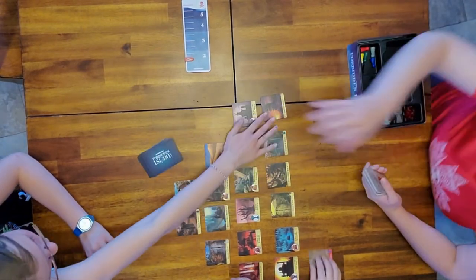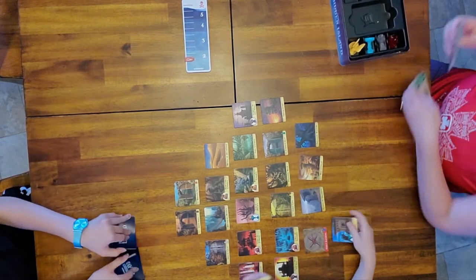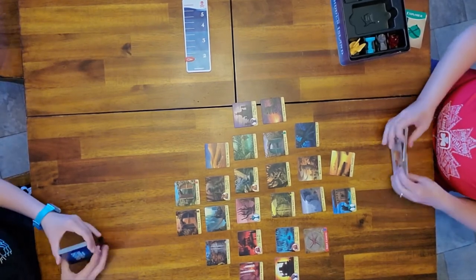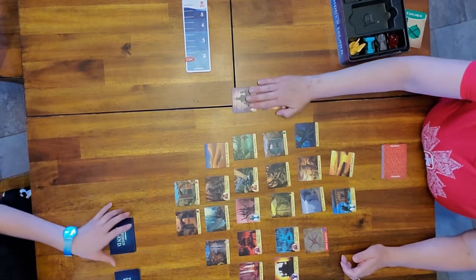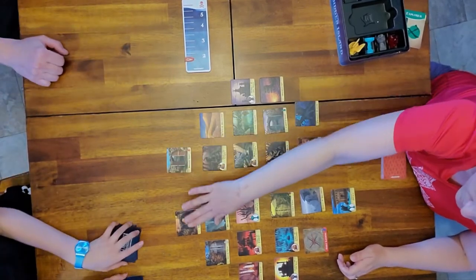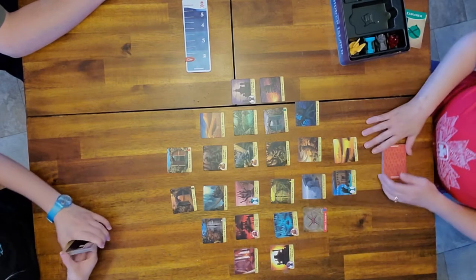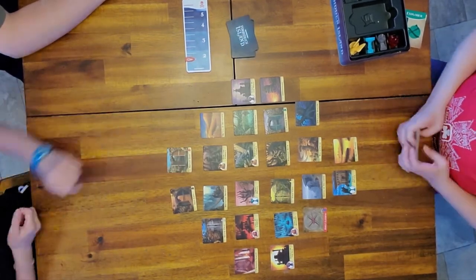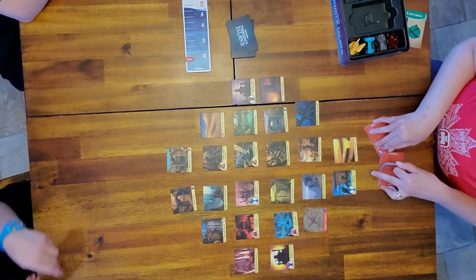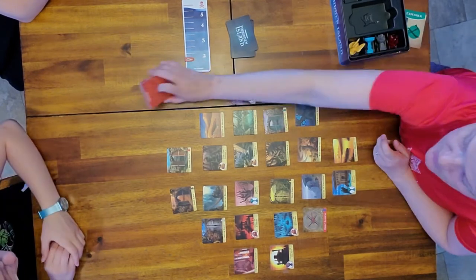You're going to want to shuffle the flood cards. The red cards are the treasure cards - we had them sorted from the review so we're going to shuffle them quite well. I'm going to hand these over to dad to finish shuffling those.